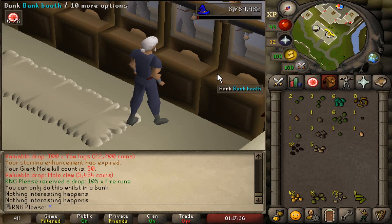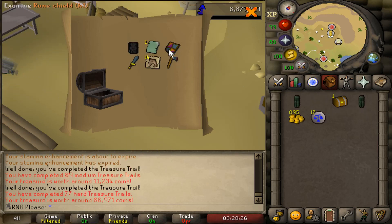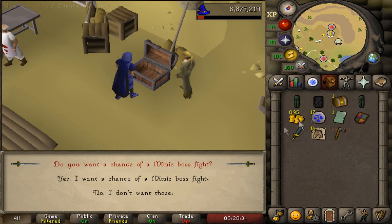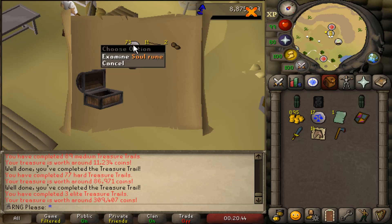I thought it'd be a good idea to finally do all the clues I've left in my bank for so long. We got a medium - just awful. A hard - another heraldic shield, I forget if I need this, and another duplicate gothic's page. Last but not least, an elite - I said no to the mimic boss fight. The clue itself wasn't too bad: two ranarr seeds, some teleports, and a rune kiteshield.